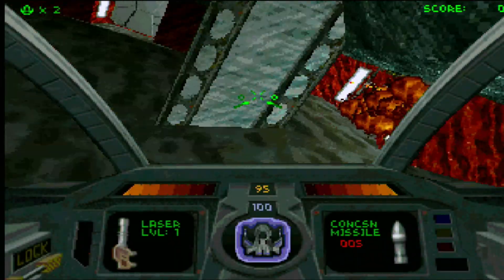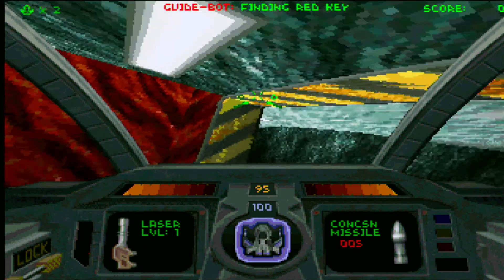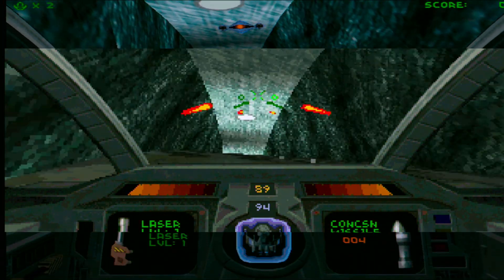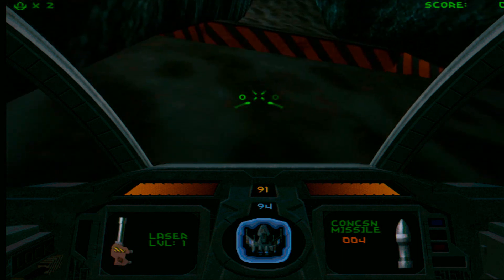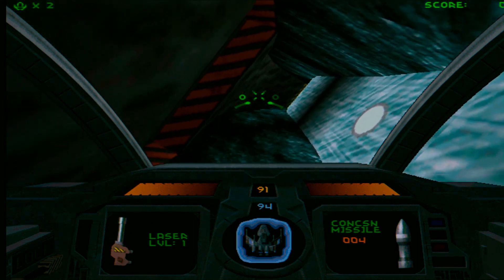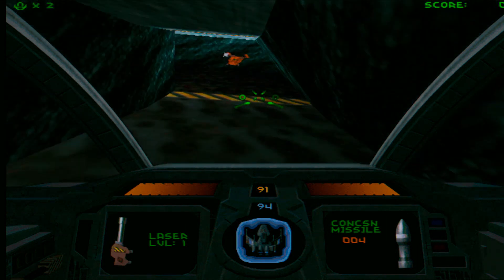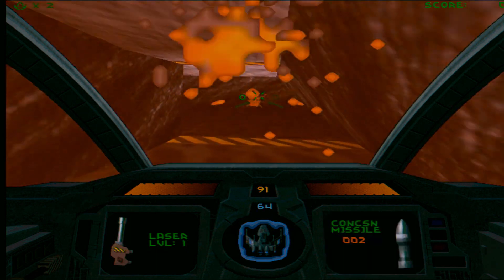Another game where the Verite made a fairly remarkable difference was Descent 2. Software mode was pretty standard for a mid-1990s shooter, but with the Verite patch it transformed Descent into something really impressive — pretty much as good as you got with the 3DFX Voodoo. I'm running this on the later V2100 chip, but performance on the first-generation Verite chip would still have been very impressive.